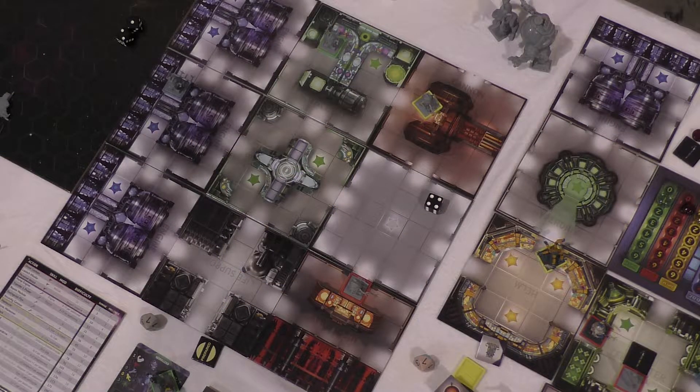Battle Stations, for people who don't know it at all, is the game of heroic Starship Adventure where you get to be a character on board a Starship. Your character moves around on the Starship while your ship moves around on the hex map. It's a role-playing board game hybrid, and it's a space game aboard a Starship game simultaneously.